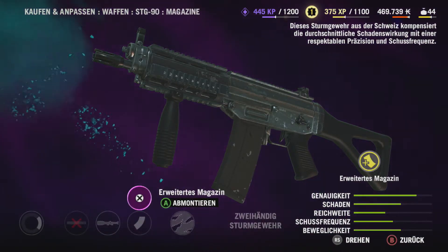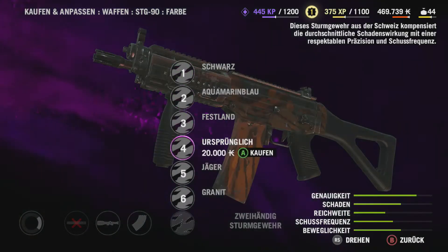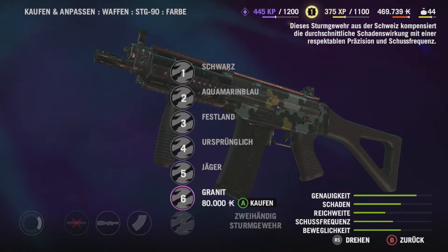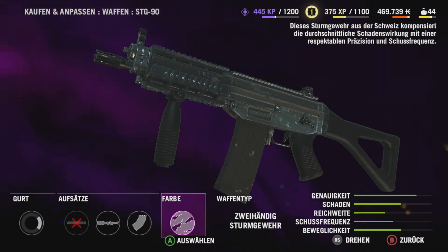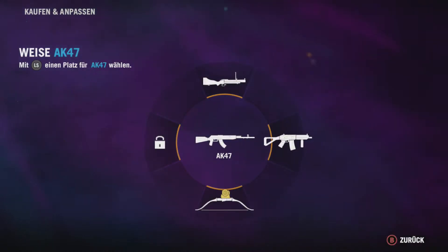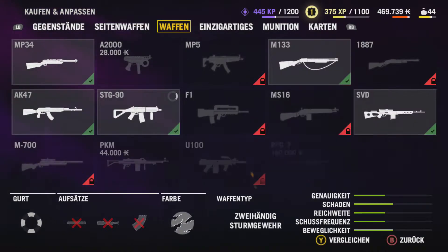Oder Magazinerweiterung. Das reicht dann leider nicht — also wenn es hier wie jetzt eine letzte Tarnung nicht gibt, dann zählt es leider nicht. Es müssten auch alle Tarnungen freigeschaltet werden, dann gibt es den Erfolg. Deswegen eine Waffe raussuchen, wo man alle drei Sachen freischalten kann: Schalldämpfer, A-Korg, Magazinerweiterung, und alle Tarnungen 1 bis 9 oder 10.